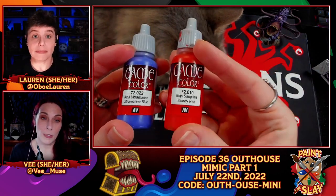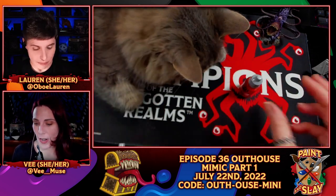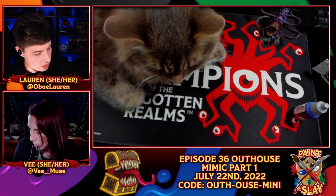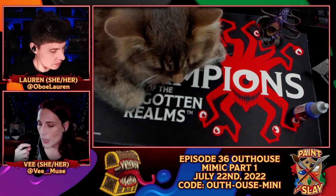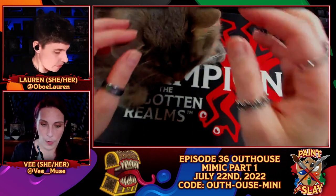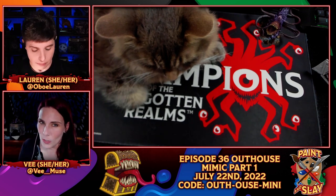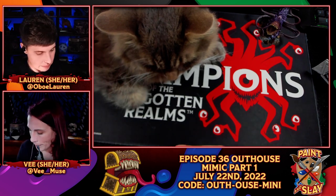We're going back to Ultramarine and Bloody Red, but changing the equation — we're going to do heavier on the Bloody Red with just a touch of Ultramarine Blue, because we want a more reddish purple for this part, as opposed to the deep dark purple. I'll swatch the two next to each other so you can see the difference. This reddish purple is going to go on the tip of the tongue and feather back to the base, and also around the outer gum areas and the eyeball areas.